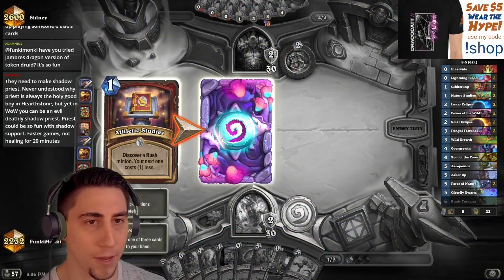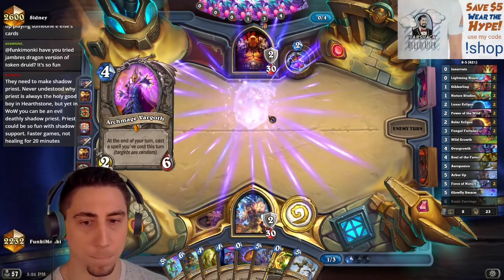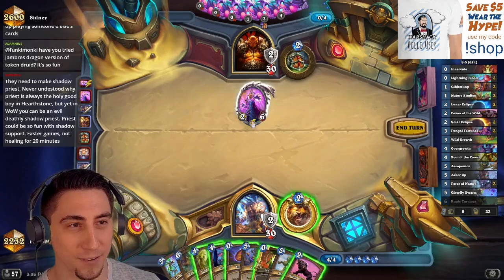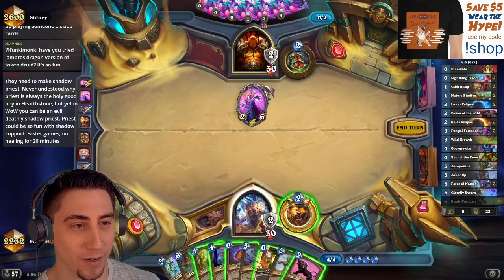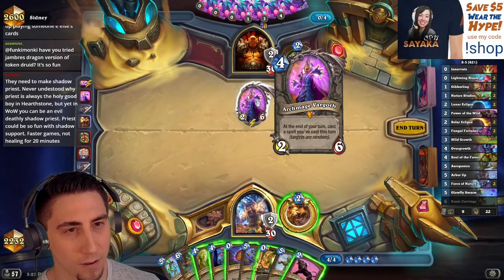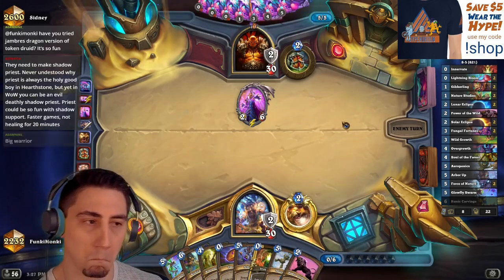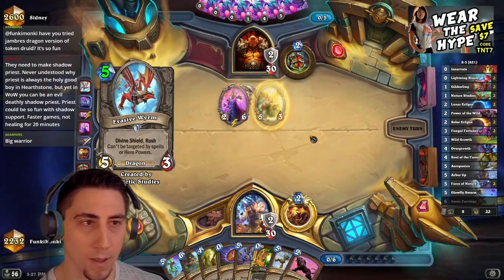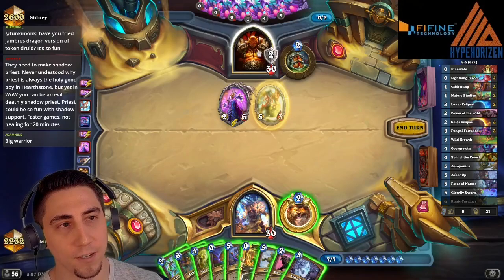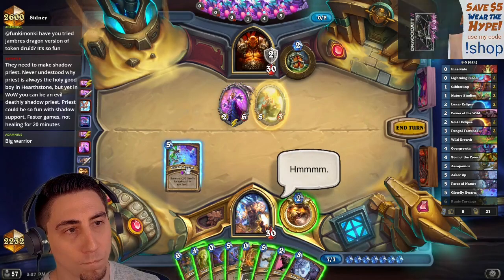They have an Armorsmith — they're playing Athletic Studies, which means they're Big Warrior, so not running Risky Skipper stuff. Maybe I need to kill this dude now. We could coin Innervate... they have a Vargoth — I'm just gonna ramp. Next turn I can Runic Carvings for the Rush and then coin out a Power of the Wild. They still can't do anything with the Vargoth so let's just stick to our game plan here.